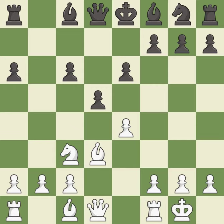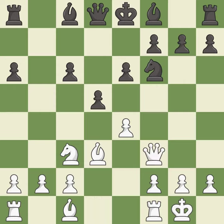Castling gets the king to a safer square, out of the center of the board, while also developing a rook. Castling kingside tends to be safer because the king is further from the center. This develops a knight off its starting square, getting it into the action. This activates a queen by developing it off its starting square. This activates a bishop by developing it off its starting square. It is the last book move.